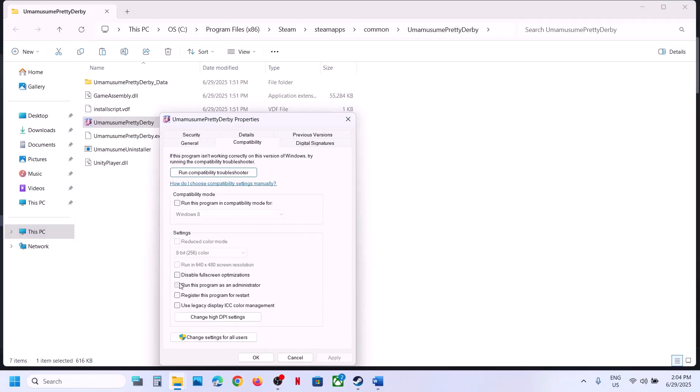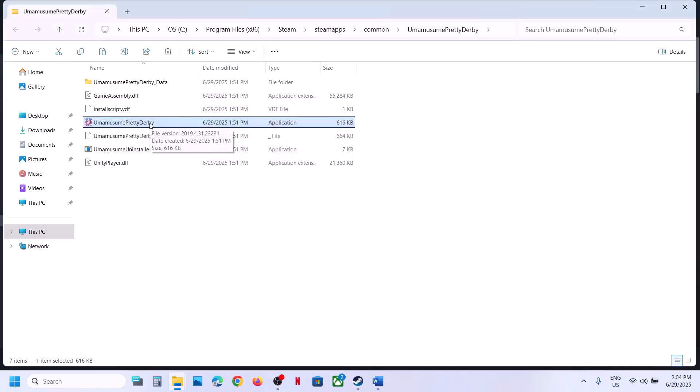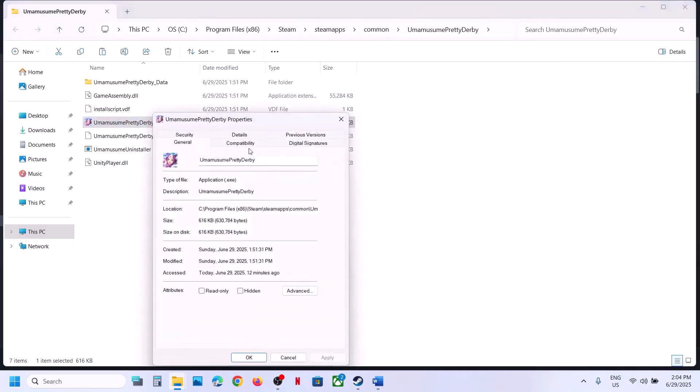Still not working? Make a right-click on the game executable, go to Properties, and go to the Compatibility tab. Put a check on the box which says Run this program as an administrator, hit Apply, click on OK. Make a double-click to launch the game and then check.